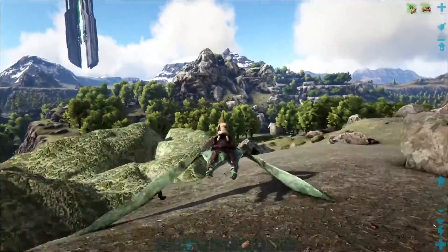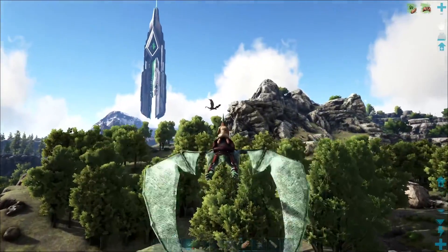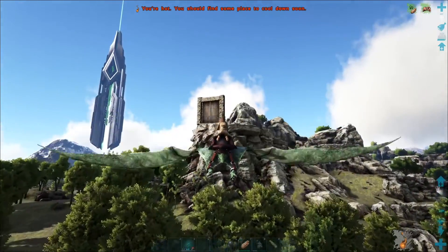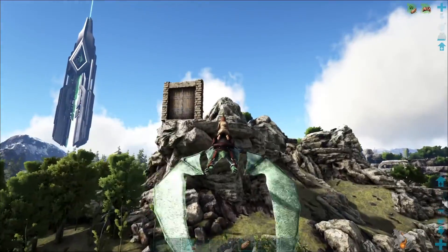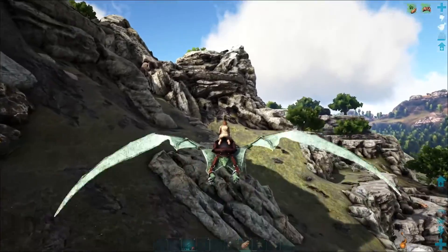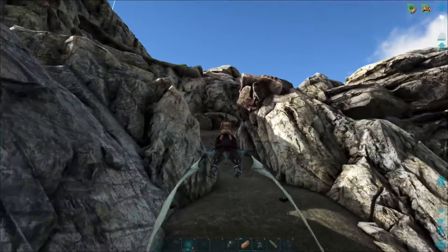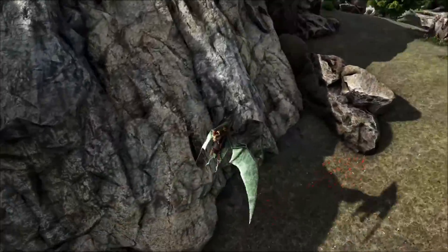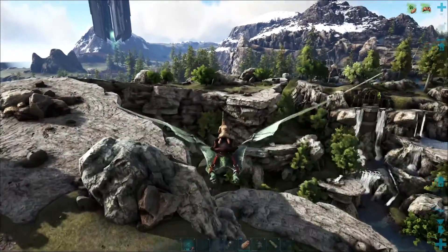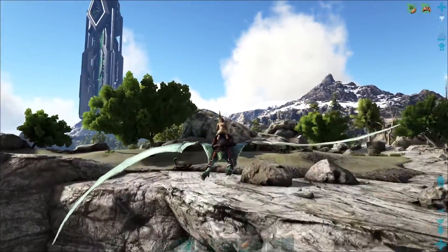We'll head over to the trench too — that's where we're going to find our alpha and kill it. Oh, it's out — I wonder if it glitched out. Is it attacking? We're just going to let it be and go get our alpha wyvern. We'll head back to our big base, drop off the milk, and we'll see in a bit. Hopefully that thing's not after me — oh, it is after me! We've got plenty of stamina so we should be safe.